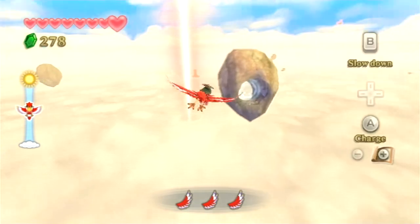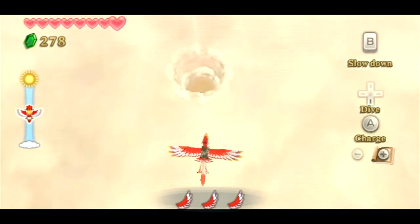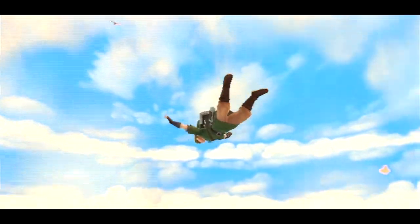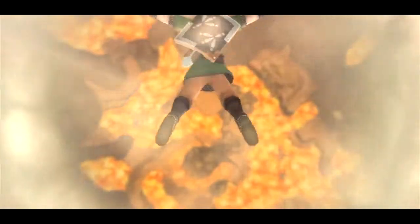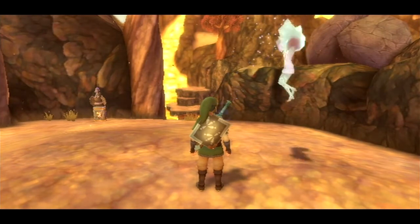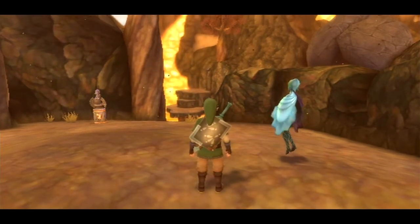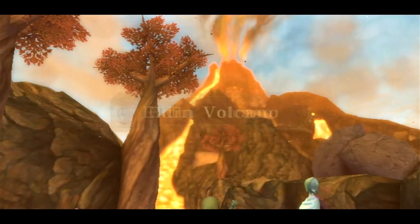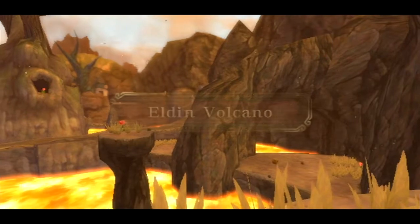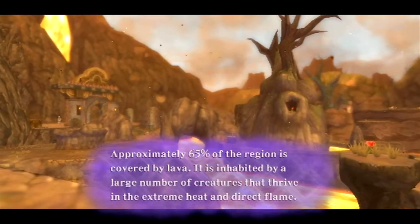Alright, well there it is right there - that's where we need to be. Geronimo and all that. Fi says: 'Master, this is Eldin Volcano. It is an active volcano rich with the power of the earth.' Looks more like it's enriched with the power of fire. 'Approximately 65% of the region is covered by lava. It is inhabited by a large number of creatures that thrive in the extreme heat and direct flame.'